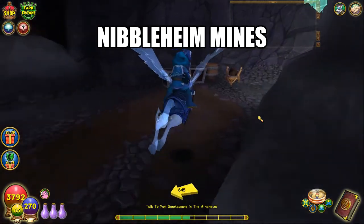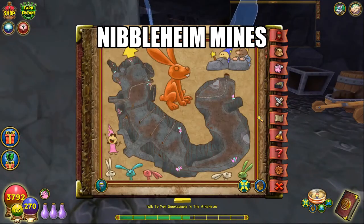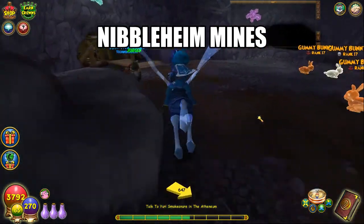Nimbleheim Mines. Hug the very right wall and you will find yourself at the lemon head immediately. Unfortunately I can't show you the map at the time of recording — there's a glitch where I do not appear on the map.